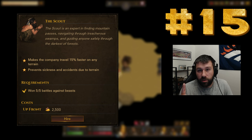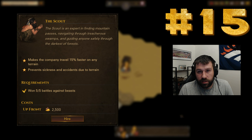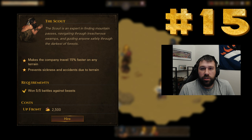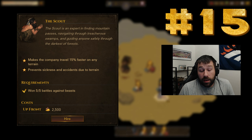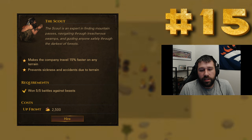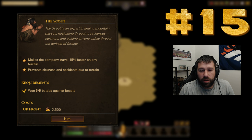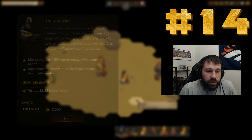Every 15 days there's an event, and if you're in specific areas — like the swamp — you can get sick, especially with rat catchers. The Scout prevents that, and also prevents accidents due to terrain that can cause blunt damage or a cracked skull in the mountains. I like the survivability of the Scout, but I feel something is missing — the faster travel should maybe be 20%. He pairs really well with the Band of Poachers campaign.